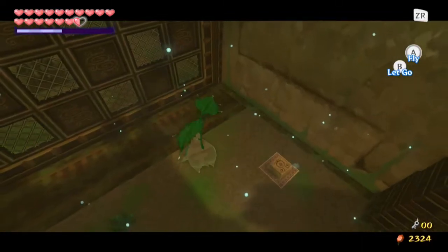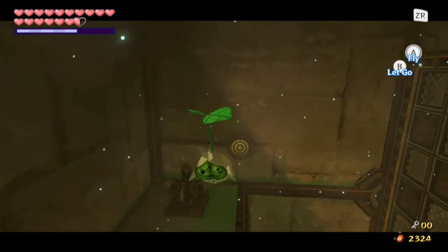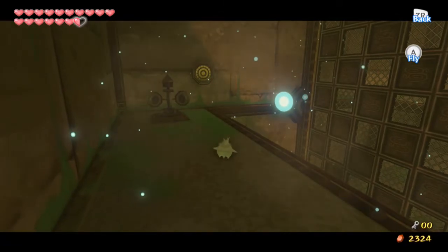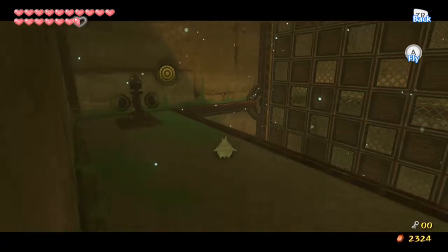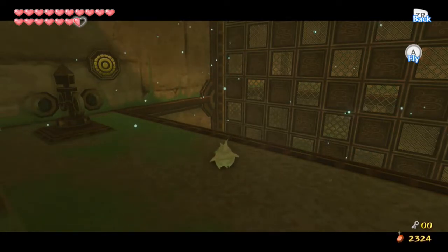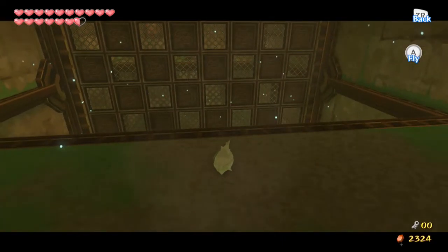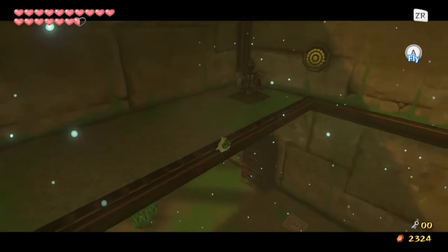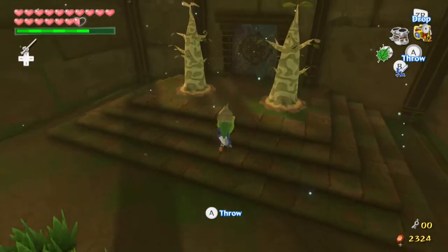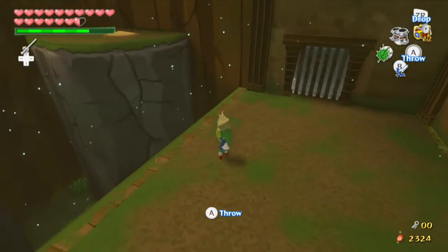Yeah, unlike Medli, whose main purpose is to go distance, he goes up mostly. Is there anything we can do up here? It doesn't seem that way. I think we're gonna be coming back here. I think we need to be able to come up here on our own, as opposed to flying up there. There's a ground down there — I'm just gonna put him down for a moment.